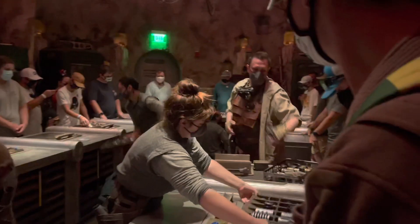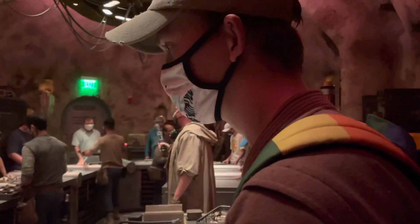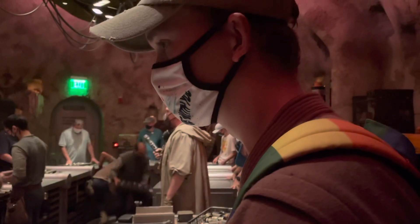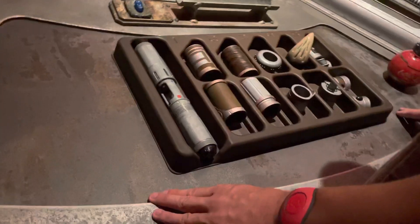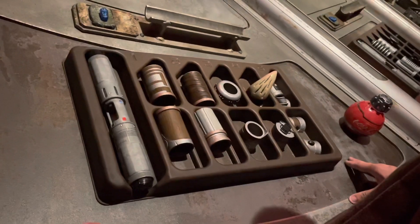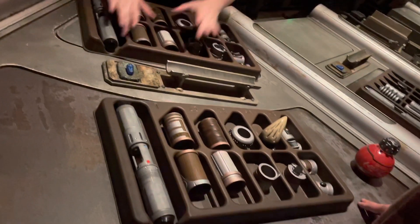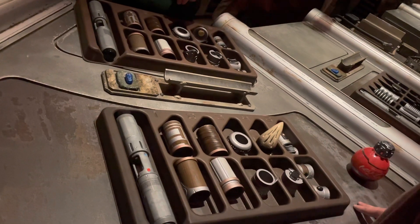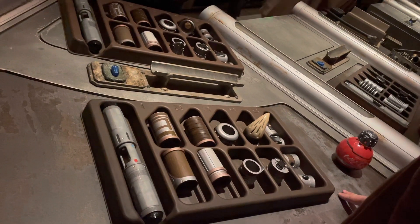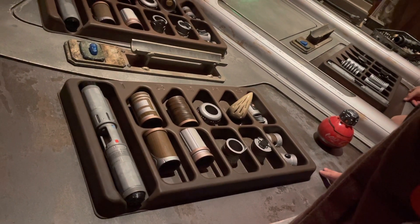These boxes contain the unique components of the lightsaber design that you yourselves have chosen. In the boxes you'll find the chassis, activation plates, grips, pommel cap, and emitter. Building a lightsaber is a journey — just as you selected your kyber crystal, you allow the individual parts to make your own unique saber. The gatherers are here to help you should you require assistance. Are we ready? Let's build!